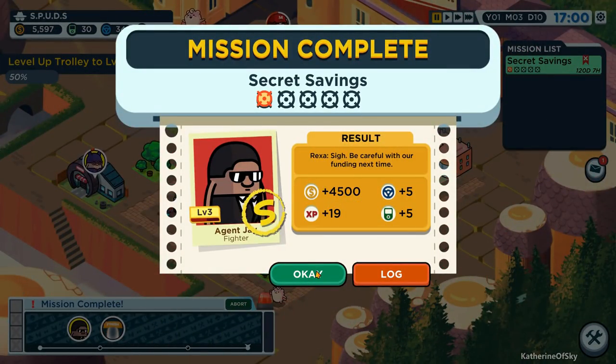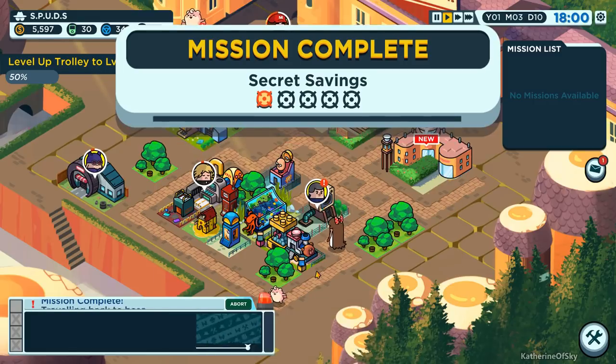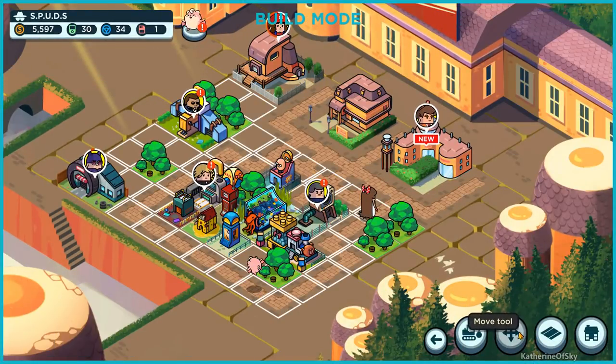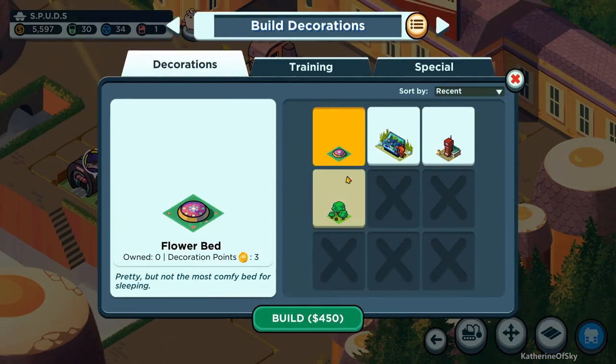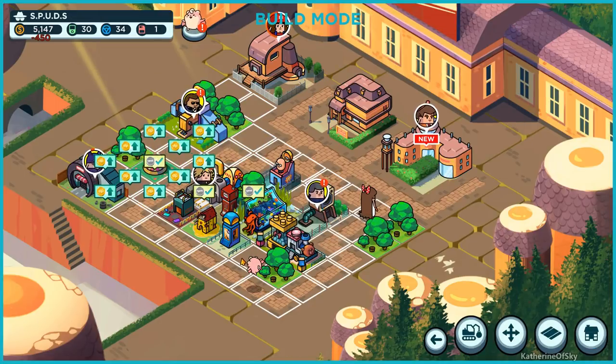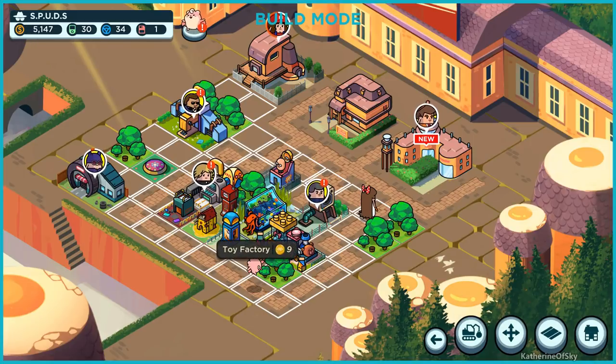Be careful with our funding next time. Let's pause for a moment. I want to move this thing there, and I think I want to put the garden here - I hope that will reach. We can now build it at least. Flower bed - it's called a flower bed, not a garden. Silly me. The toy factory is boosted, tech lab is boosted.